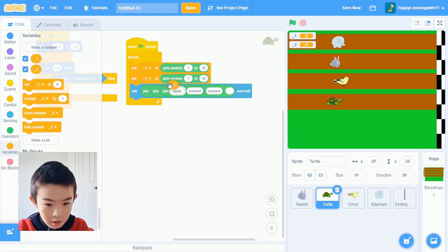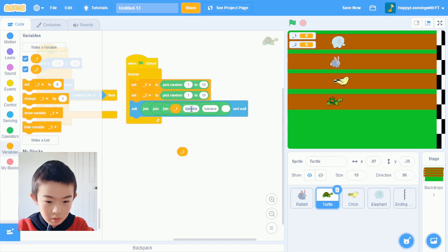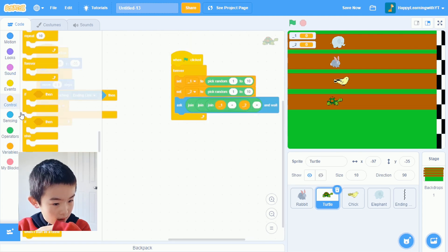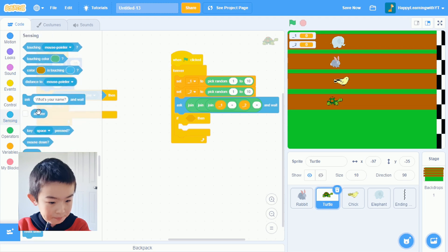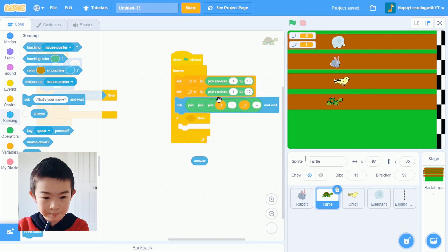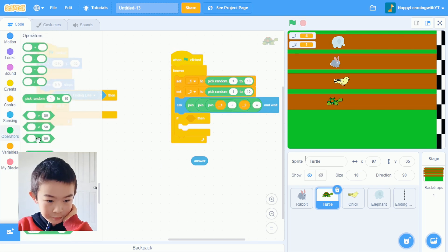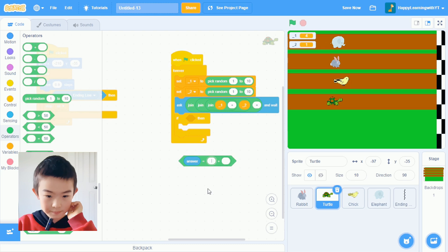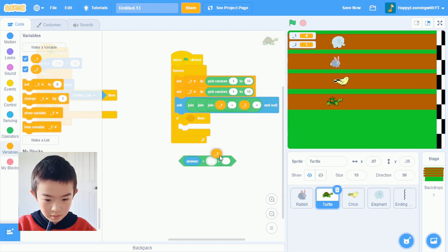The first box of the join gets underscore_one. The second box adds a plus sign — you guys can do times, divide, or minus, it's all okay. And then the last join adds an equals sign. What join does is let you combine things together — so we can display the question like '5 + 8 =' without knowing the actual numbers. Now let's say: if answer equals underscore_one plus underscore_two — the answer block means what we typed in.